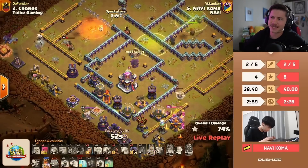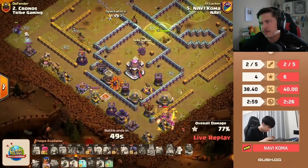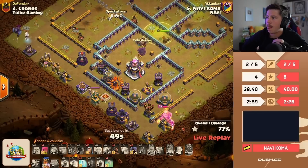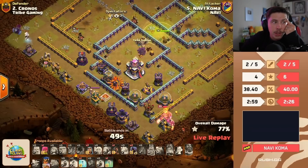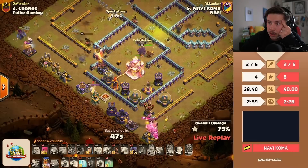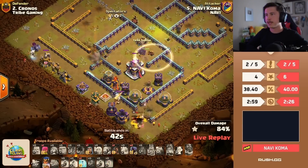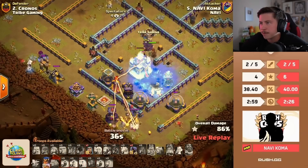Queen pops her ability, gets the x-bow on the left side. An e-titan and a yeti to help support. Champion heading for the town hall — he's got a freeze and an invis. Should be able to save the two-star. But — uh oh — Koma's camera went offline, we're getting the loading spinner. Don't tell me Koma's wi-fi went out. If he doesn't get to use the freeze or invis for the champion, he might not get the town hall. Okay — he's still playing! The invis spell goes through.